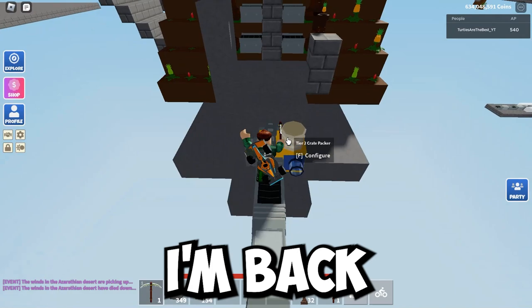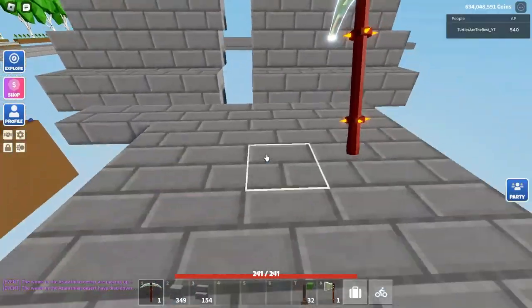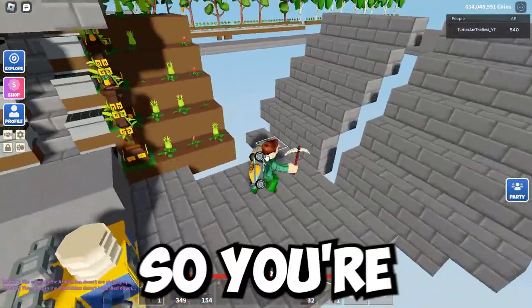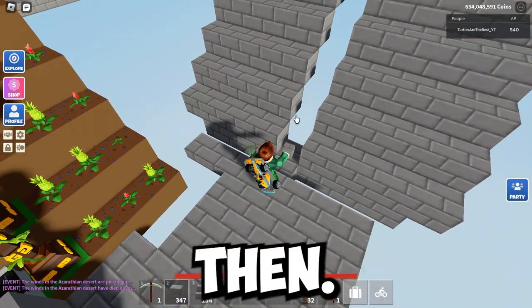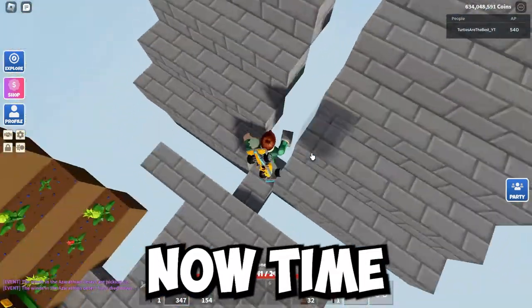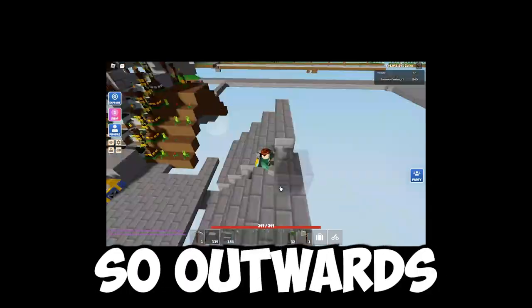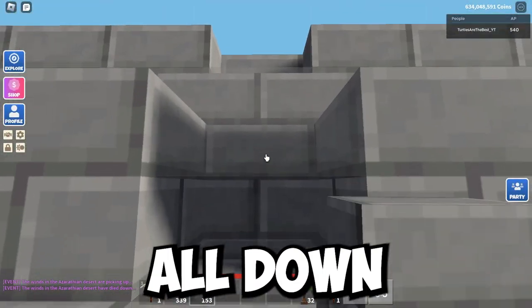Okay, now that I'm back over here — I kind of fell off — you're going to want to place: so right there is where a conveyor would be. Then stairs. For the stairs, you're just going to want to go up: one, two — outwards, and then inwards. And then you're going to place them all down like this.